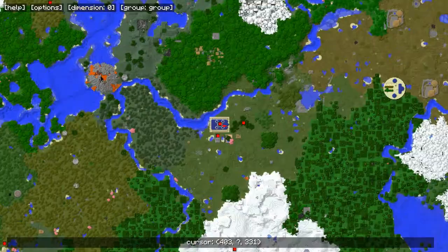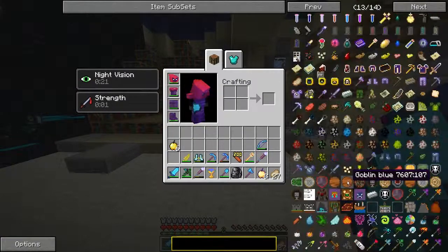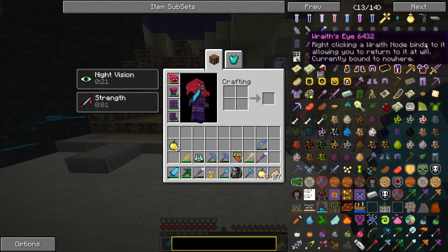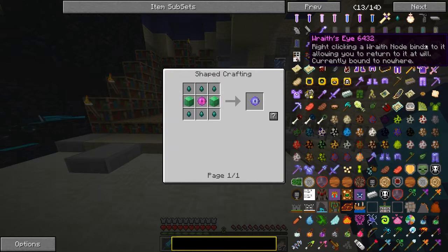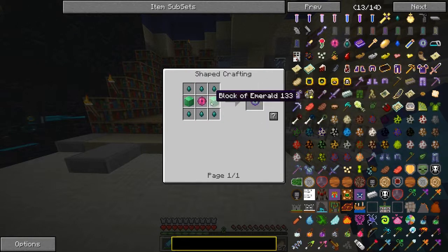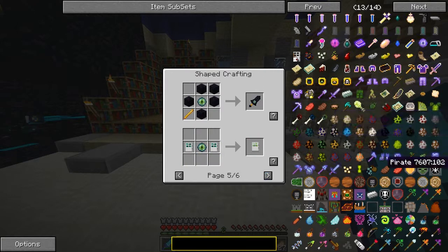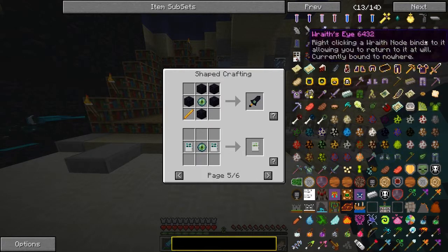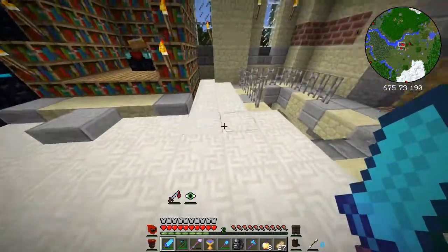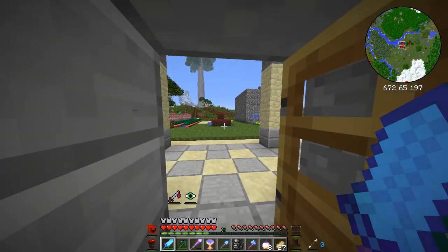I want to make - I can't even think of what it's called. There it is - we want to make a Rass Eye. We'll make one of them. We're going to need a heap of ghast tears. I'm thinking the best place to do that is going to be... I'll put my timer on because I'm otherwise going to go for too long here.